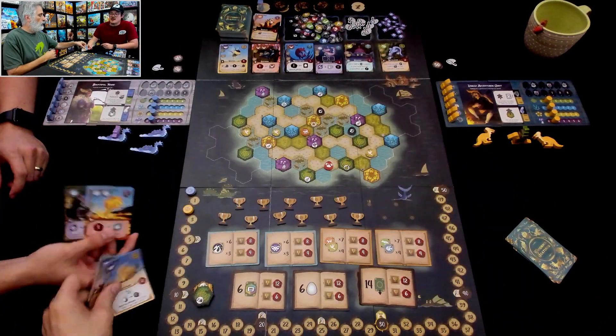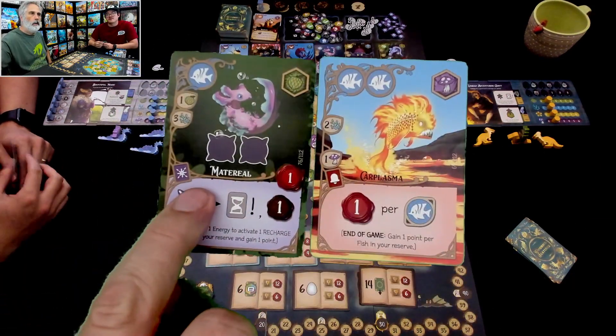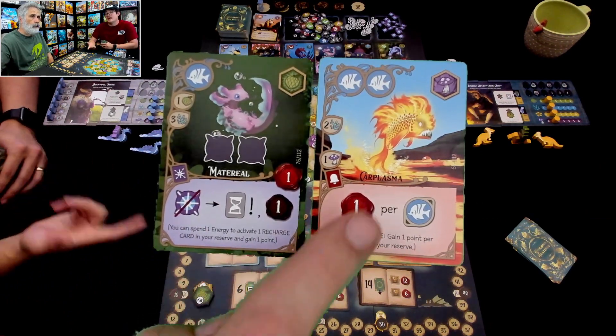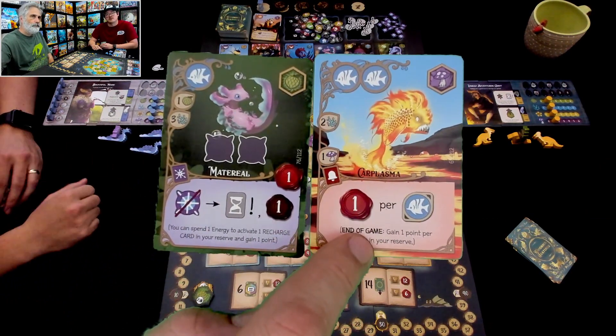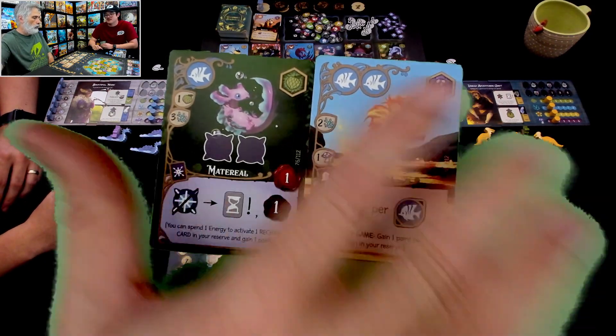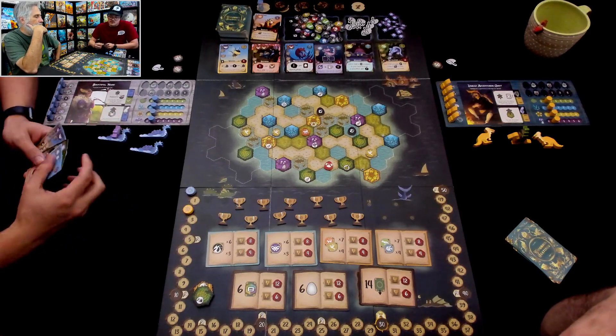I kept a couple other ones that I liked — an energy card that I thought the energy cards are kind of fun to have just to give you some special powers, and then an end-of-game objective card which gives me towards fish, and it also gives me two fish symbols. So I thought that one was pretty good as well. Those are the cards that I kept, but unfortunately I only start with one resource of each type.